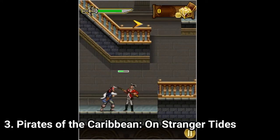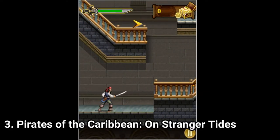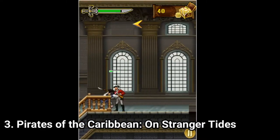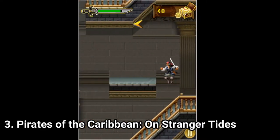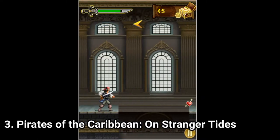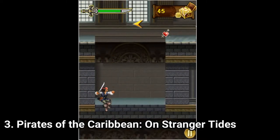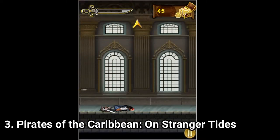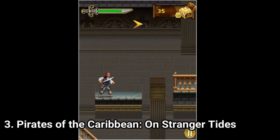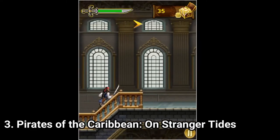Pirates of the Caribbean: On Stranger Tides looks like a great game for Java on first sight. Well, it is a good game indeed but it has shortcomings too. All you do is what you see in the video — you just fight with some mechanics that feel clunky and you don't even get a multitude of moves you can perform. This swing attack is all you do.